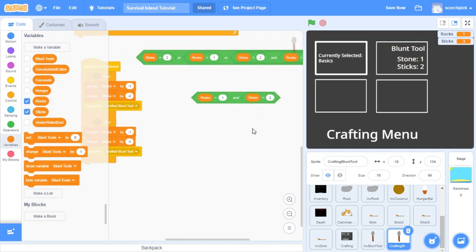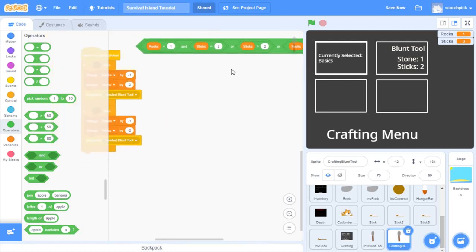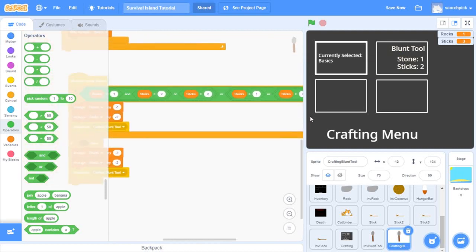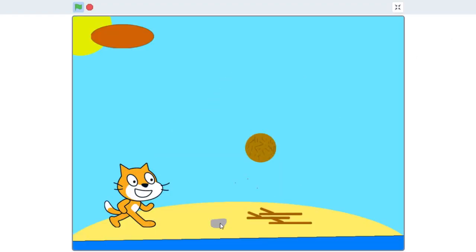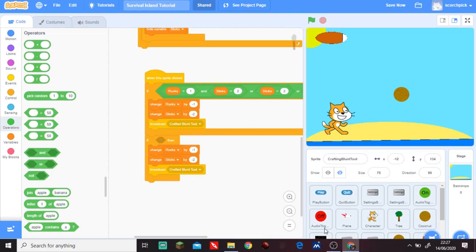Now what we've got to do is add another OR into here. That may look really long and complicated but it should work. Now let's see whether it will work - yep, this works! We press E and we have a blunt tool. There we go, it works! So that will be it for this video - thanks for watching, like, comment, subscribe and bye.